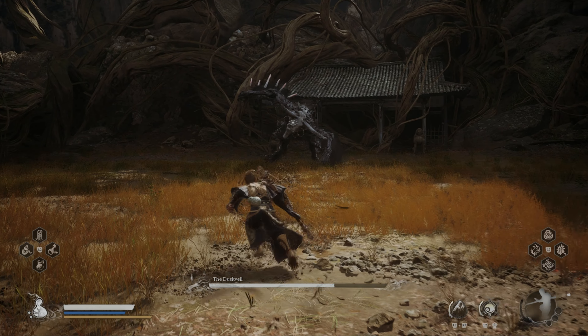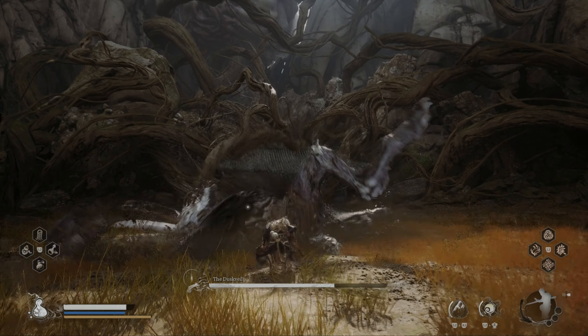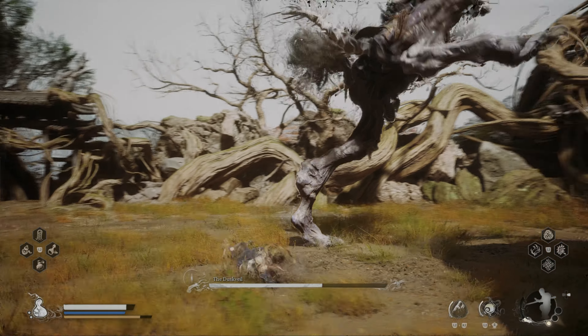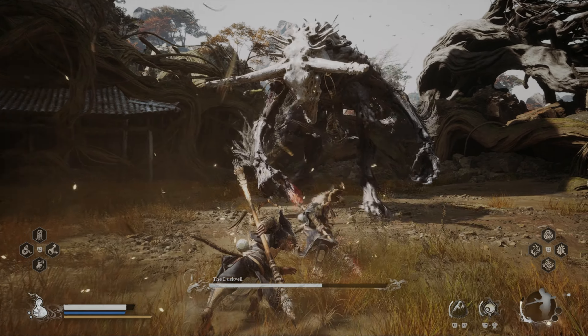Dodge the first attacks of the boss and counter with a 4 light hit combo. Execute some more light attack combos and dump your focus into a heavy attack.